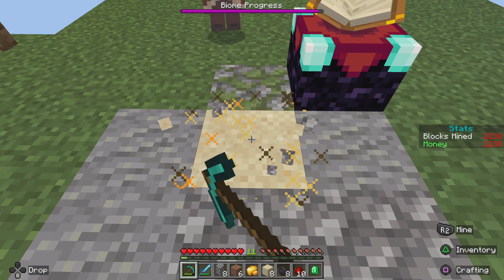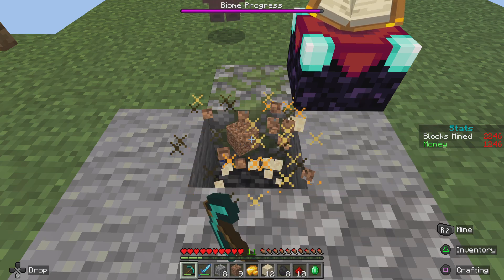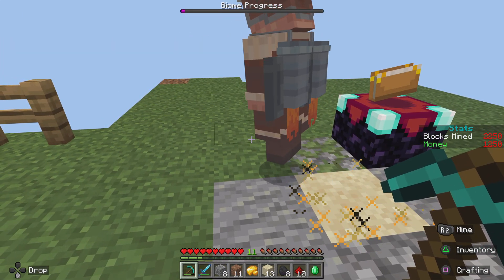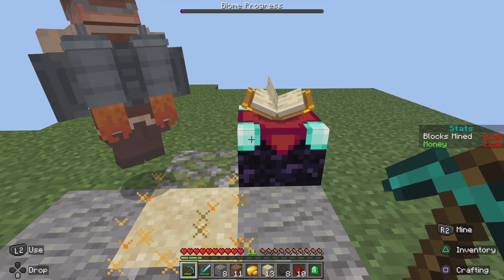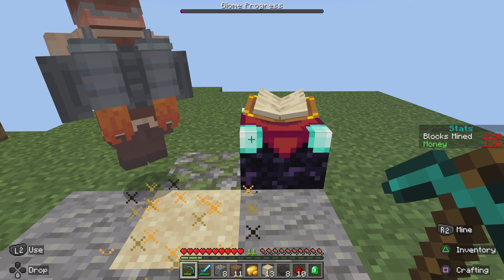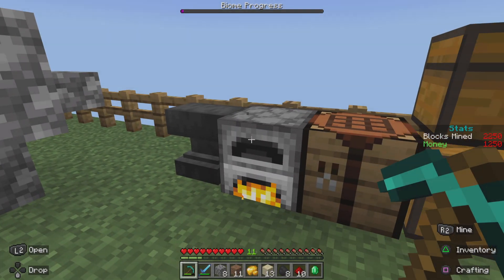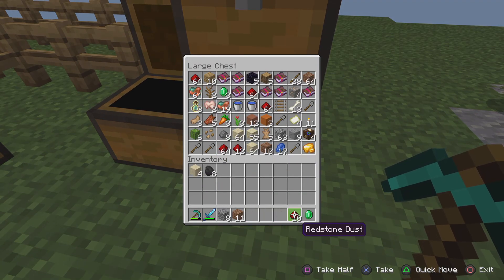Oh my god, we're finally going to the next biome! We've unlocked the Savannah biome — it's pretty much the same as the desert, kind of similar. The next biome we unlock will be at 3000 blocks mined. That's a lot honestly. I'm going to smelt this and put everything away — we have too much stuff.